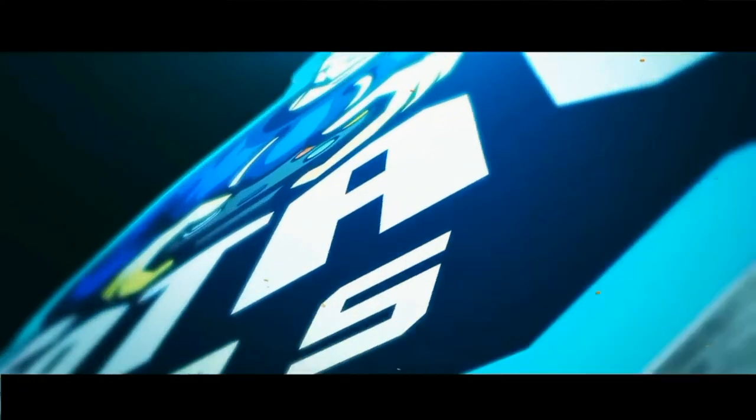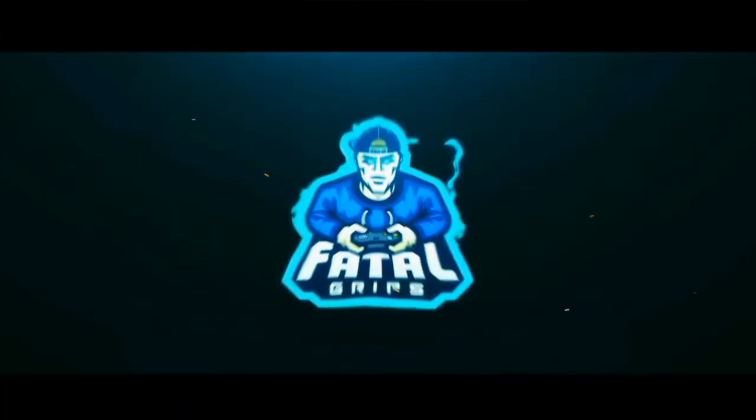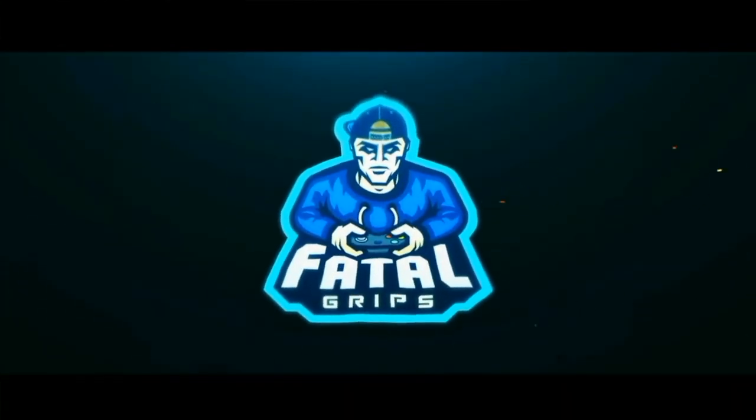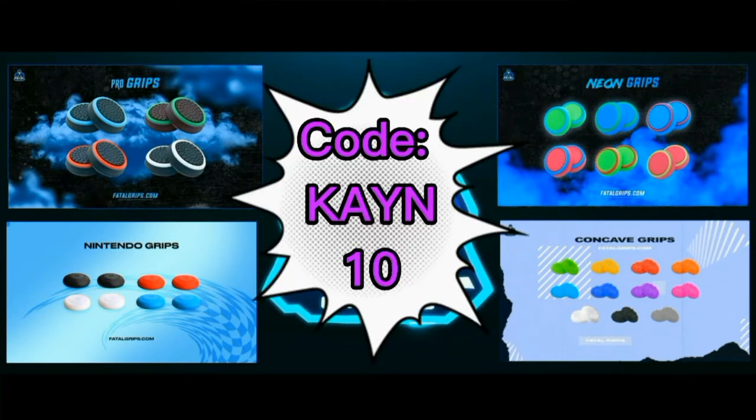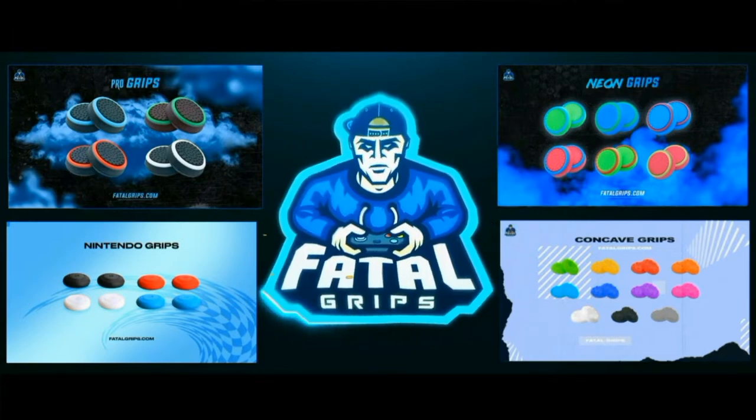If you're looking to accessorise your controller and give it a new and improved look, then check out Fatal Grips. They do joystick grips and controller skins that look and feel amazing. The grips and skins come in an array of different colours and styles to choose from. Use code KN10 to get 10% off at the checkout — the link will be in the description.